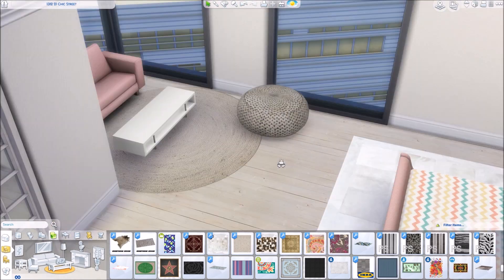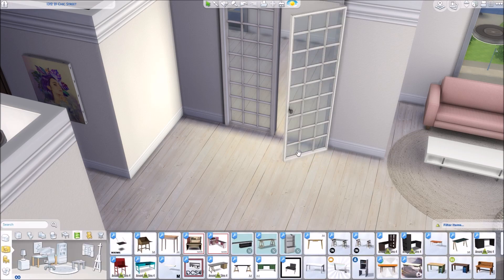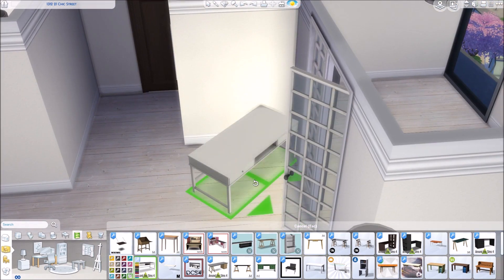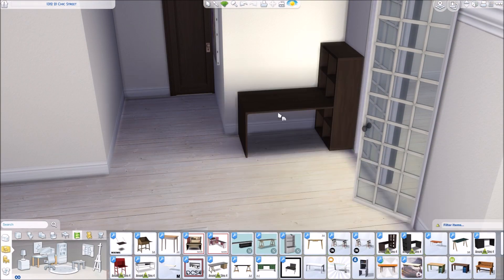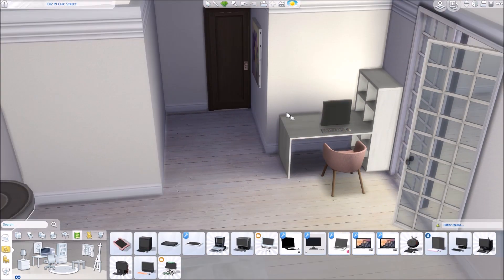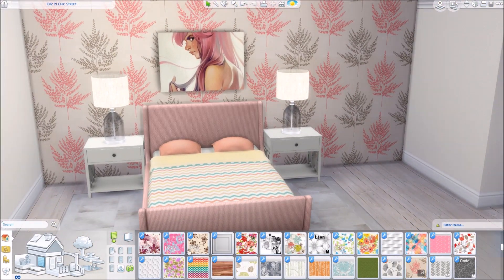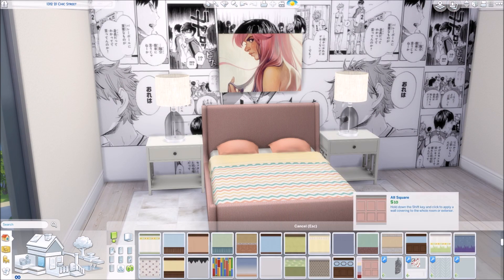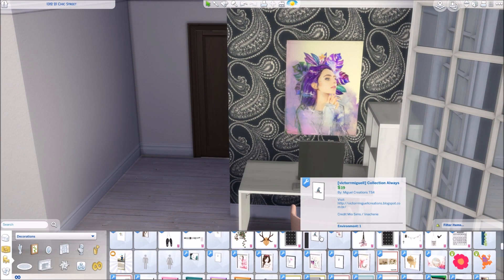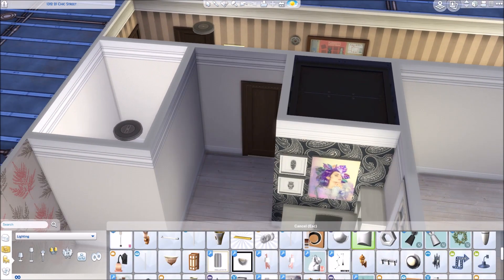As you guys can see, the apartment is taking shape. I'm going with white and pink like I said, keeping it very clean. This isn't an overly cluttered student apartment — if this was my apartment there would be a little more mess, but I don't like to make things too messy. When you download this from the gallery or from Dropbox, you can make it as messy as you want. This is just a nice clean starting point for a student apartment for your sim.